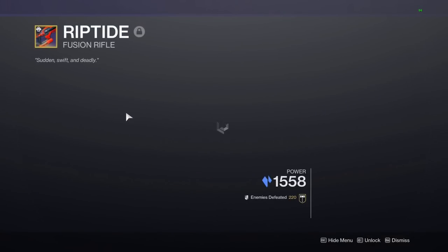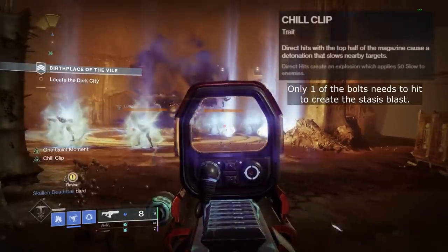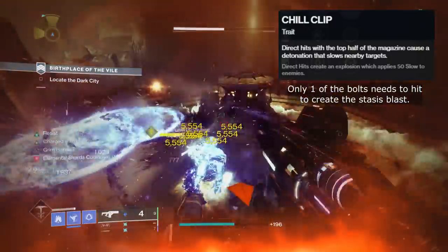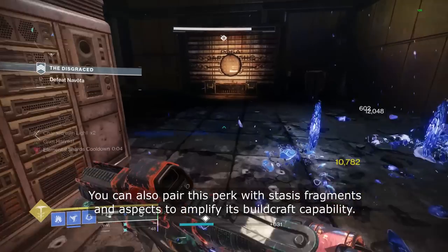Reptide is the new Crucible playlist weapon. This is a stasis fusion rifle which is able to roll with the perk Chill Clip, allowing the weapon to create a stasis blast that slows nearby enemies after a direct hit with the top half of the weapon's magazine. Hitting an enemy twice with this effect will freeze them, allowing it to shatter them, dealing a massive AoE damage.